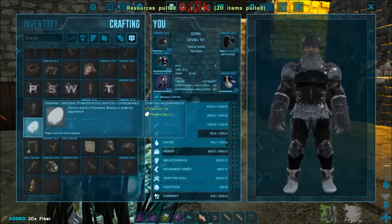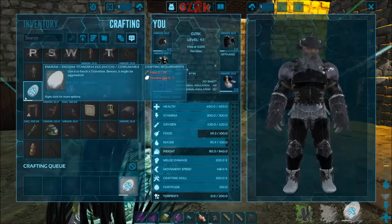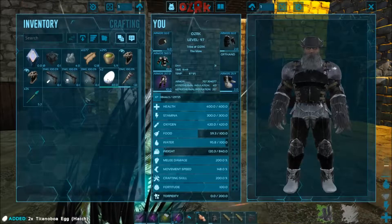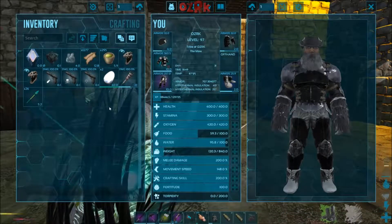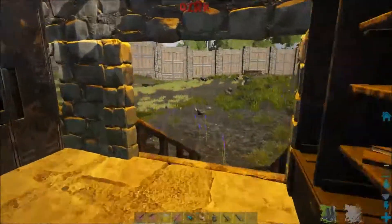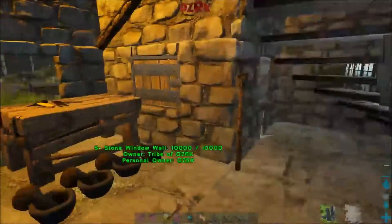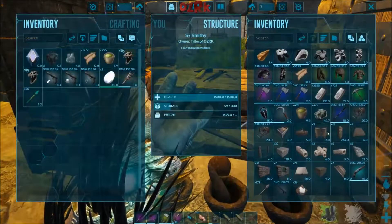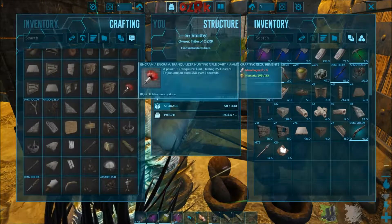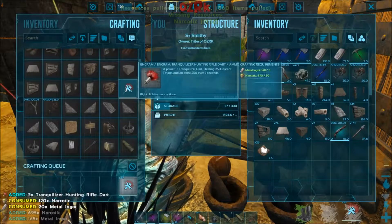So let's do this Titanboa egg — hatchable. Use it to hatch a Titanboa, where it might be aggressive. I kind of wonder if it's going to be like normal eggs. Oh wait, there's two of them. It just crafted two of them. Let's use the Trank gun, that way we can just pop it a whole bunch of times if we really need to. I need Trank darts. Let's see if we can make a hundred of those. We can make thirty-three.